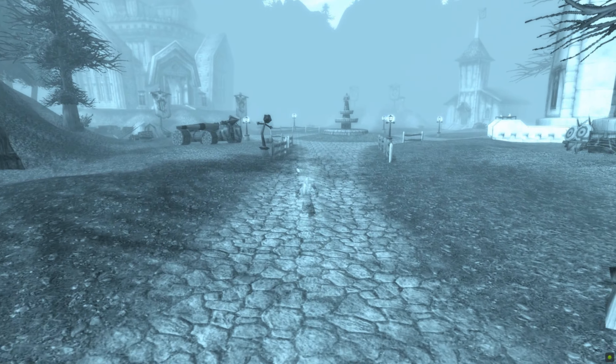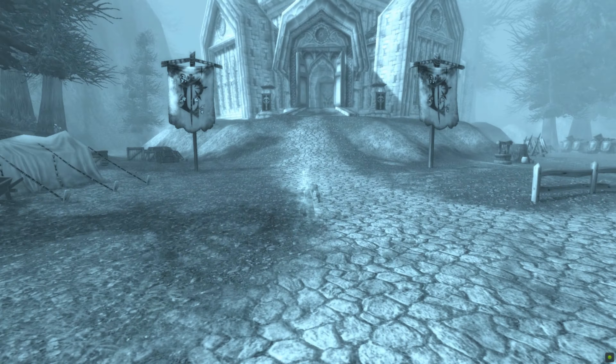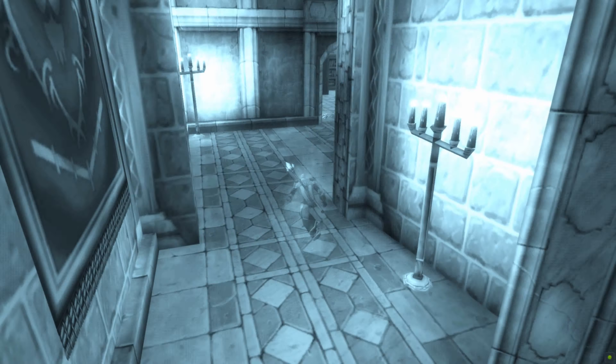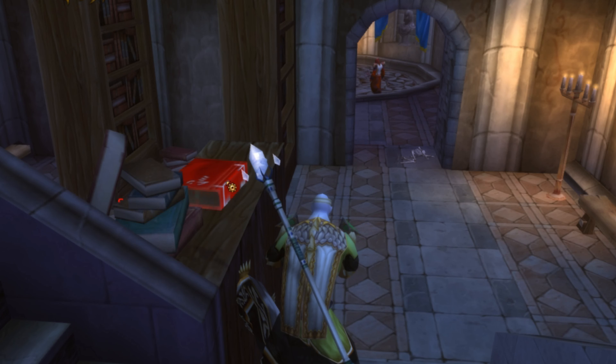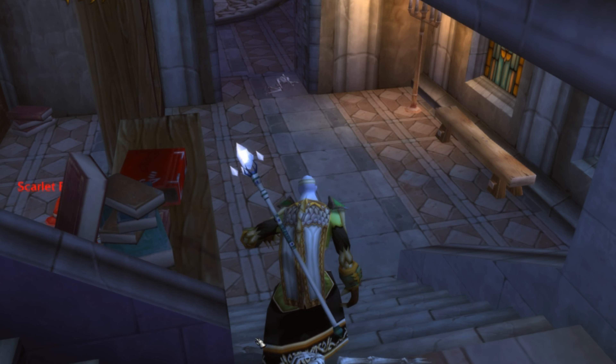Make your way to a chapel in the back, then hug the left wall and enter a room with a bookshelf next to a staircase. You will see the red book on top of the staircase. Standing next to the bookshelf is a level 56 elite; however, it is possible to resurrect on the other side of the bookshelf and loot the book without being seen by the mob.